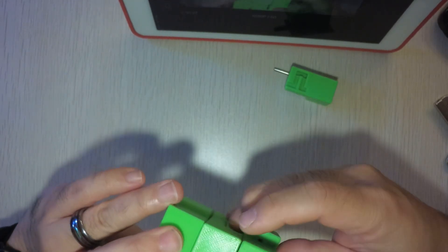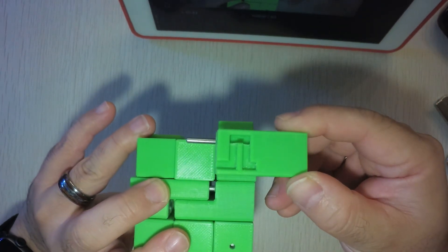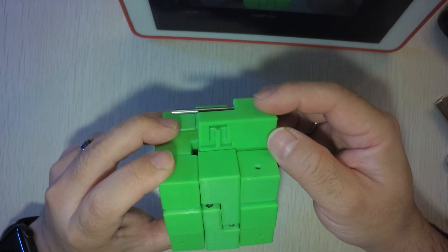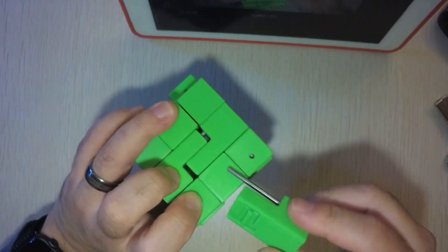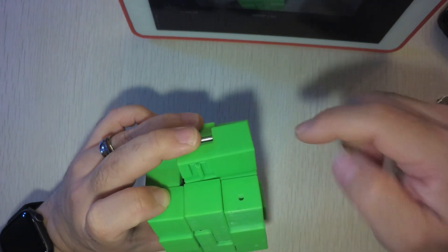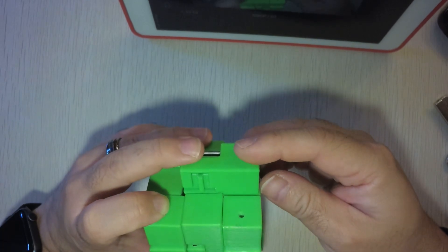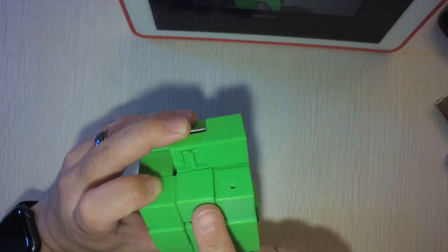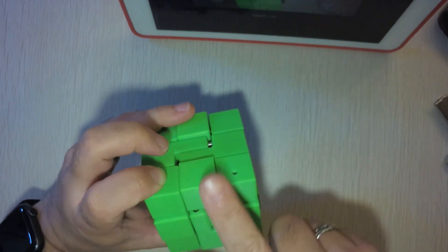This is the last piece, which is currently not moved at all. This is the final piece which has to be removed and can be replaced with the other one. As you can see, these pieces have a maze in them, and here is a pin sticking out into the maze. So if I want to remove this piece, I need to move it completely up, down again, and then I can remove it — up and down.